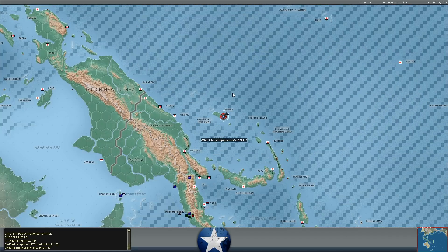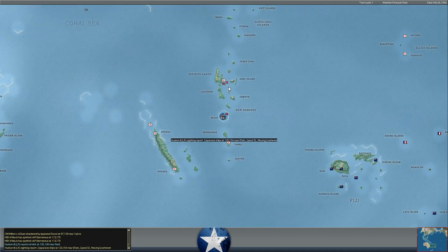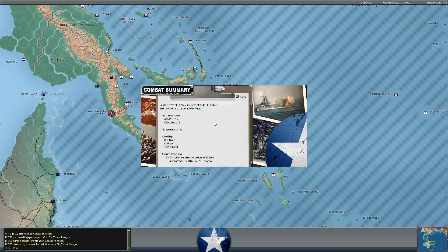Moving into the PM phase. More Nels doing a lot of recon over Moresby - hopefully they don't put any more torpedoes into our ships. Twelve more Nels coming into the port near Moresby, dropping torpedoes on the destroyers Stuart and Pope. So that's 12 more torpedoes - he's burning through torpedoes. I think it's 10 torpedoes per 100 supply. So the more he spends, the better. Nothing hit our troop ship, which is unloading some cargo.